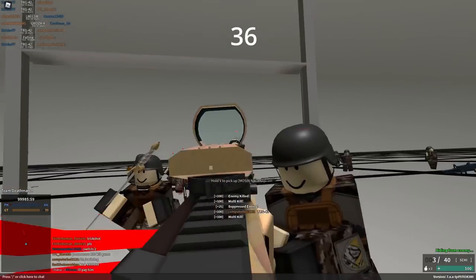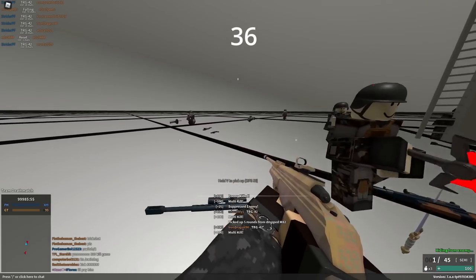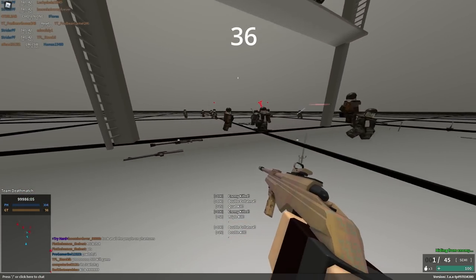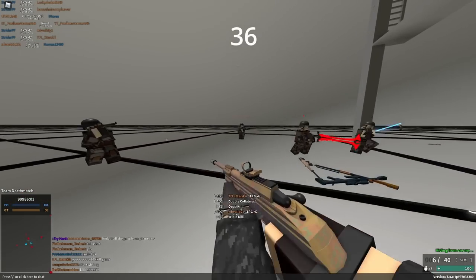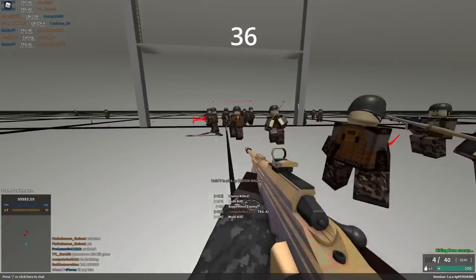The only snipers that can one-hit to the limbs are the NTW, BFG, and TRG, and technically the SFG if you count that, and the 50 BMG Saiga, and maybe the Harpoon, and maybe some of the slug conversions, but for regular snipers it's just the NTW, BFG, and TRG.